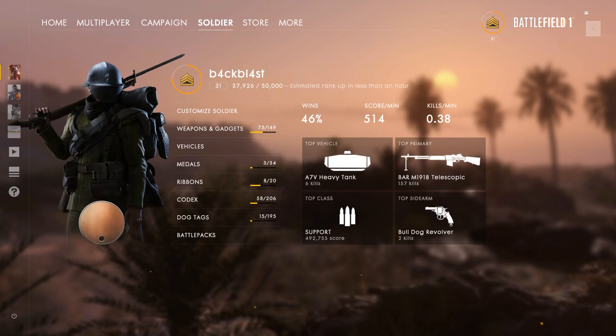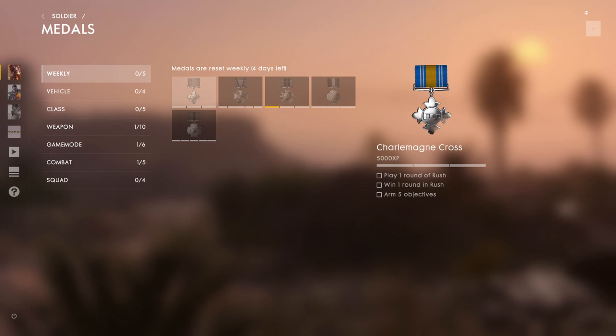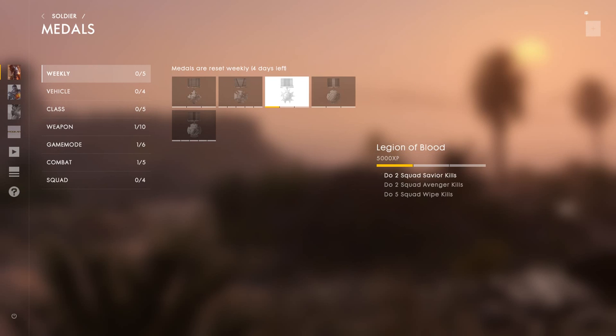The other thing you're going to look at is your soldier. It tells you how many weapons and things you've unlocked. It's quite useful to have a look at the medals because some are promoted every week and it tells you what you need to do. For example, if you're playing Rush a lot it might be good to go for that one, or this one says kills with sidearms and SMGs, or vehicle damage - I'm currently playing with that one.